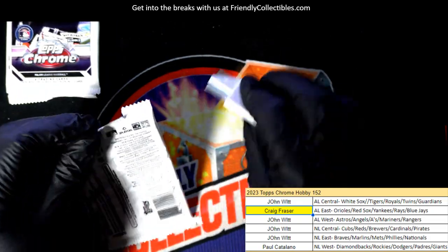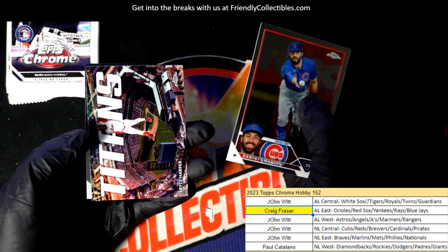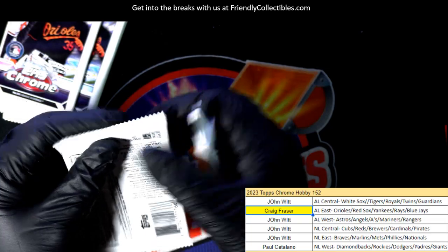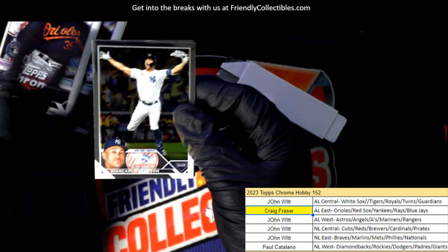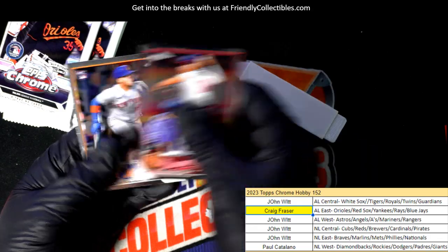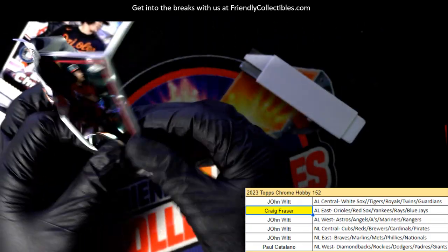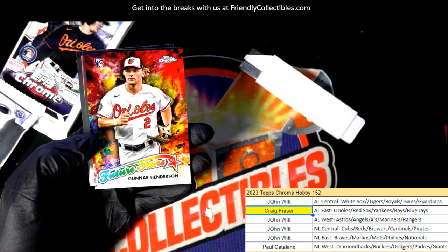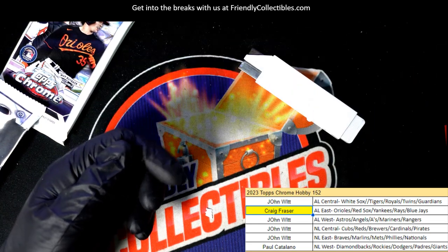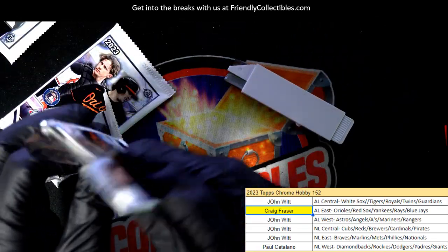We got some Red Sox fans around here, we got some Yankees fans, we got some Cardinals fans — that's a nice rookie there. 88 Topps, Connor Henderson future stars. Okay John, that's one of the months — it's very special.